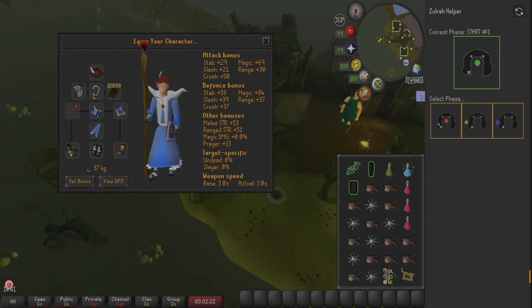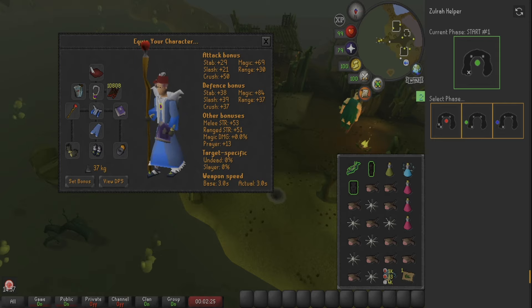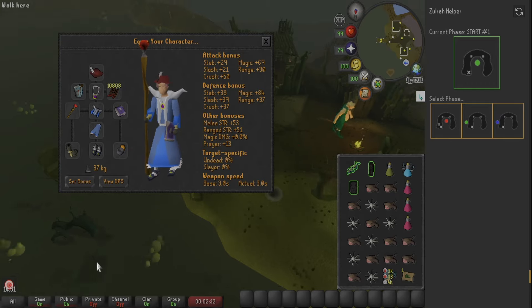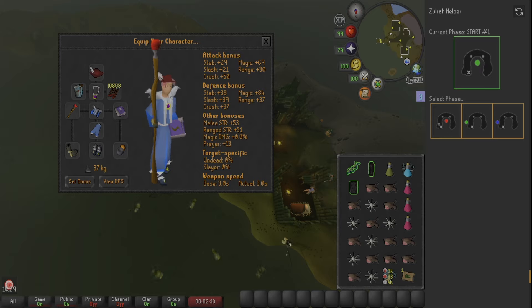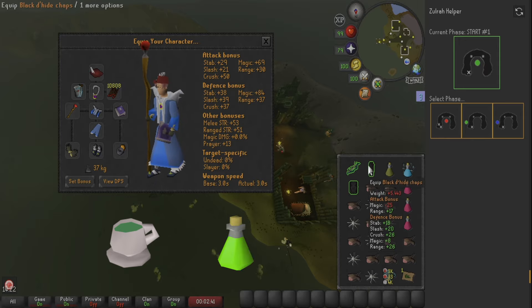I have a Ring of Suffering on. You can bring two or three rings of recoil with you to kill the snakelings. If you can, bring some anti-venoms or a serpentine helm, as it'll make your trips a hundred times easier. Also bring prayer pots or super restores, and food or boosting potions as well. Now, if you're an Iron Man and don't have the anti-venoms yet, you can either make a Guthix Rest or an anti-poison of some sort.